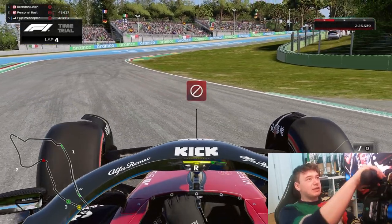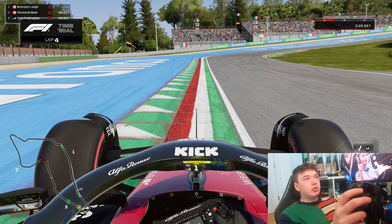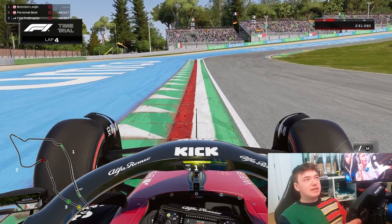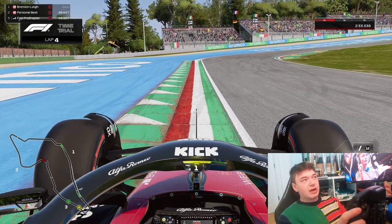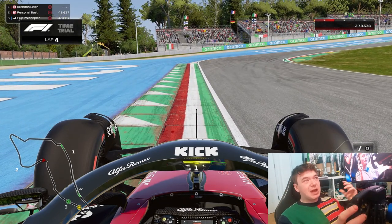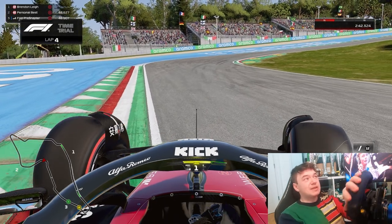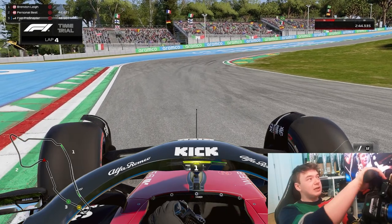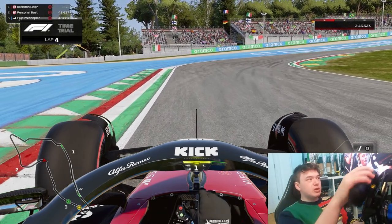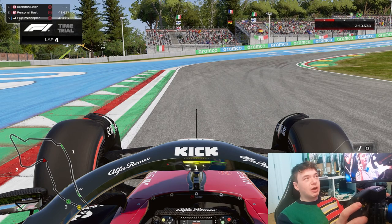Going back to opening up the radius of the corner — you want to be positioning your car as far to the outside as possible, providing there is grip. On Imola there is enough grip on the outside curbing that you can brake on the curb stones, but on other tracks maybe there is grass or gravel lining the white line. At that point you want to be using up as much track as possible, right up to the white line.